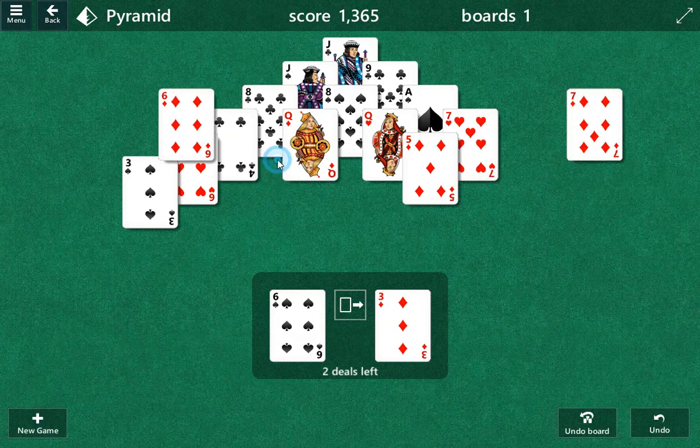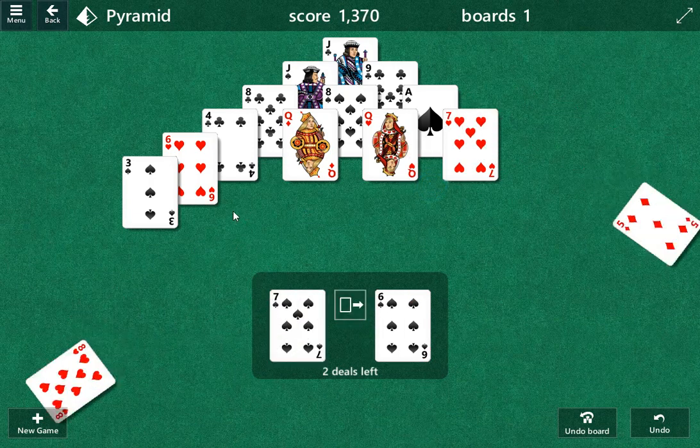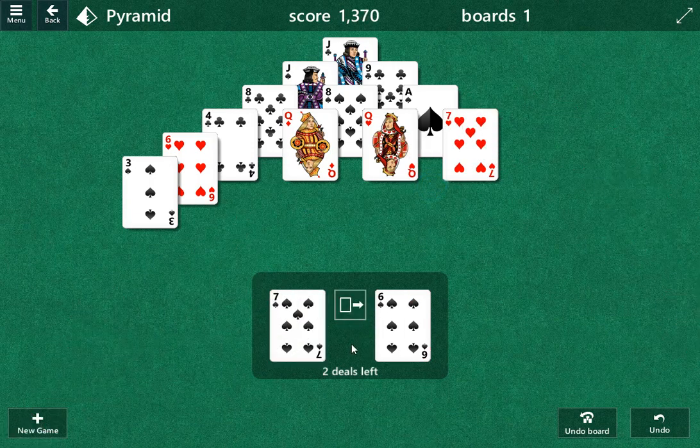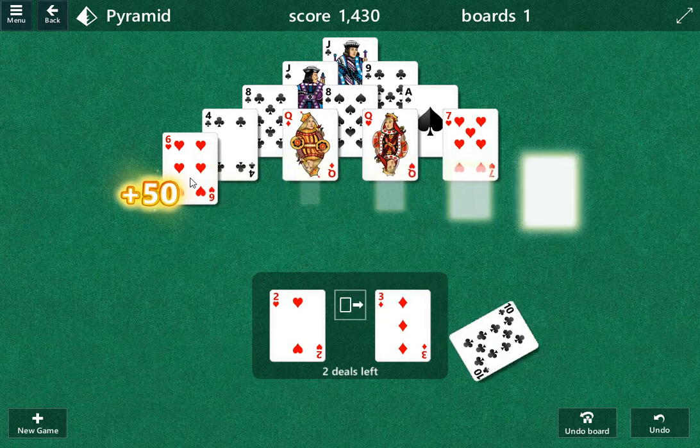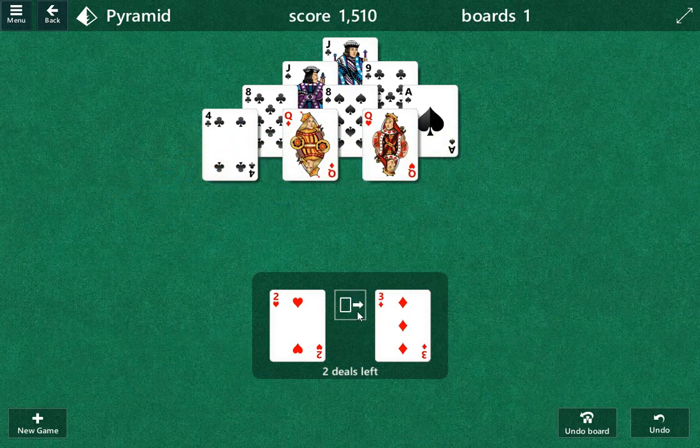We've got 6-7 there. We'll need ace-queen, 10-3, or 8-5. 8-5 — I'm going to play this 6-7 here. Normally I don't, but I've got the 10-3. Then I can come back with a 6-7. We've got a bunch of deuces here. The 9-4 is going to be tricky, but we want to go ace-queen and then ace-queen.